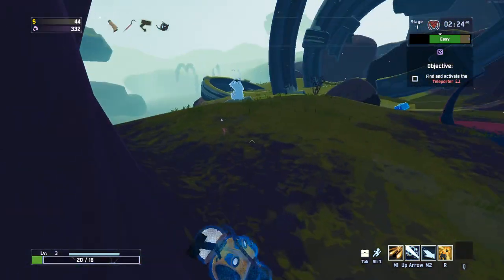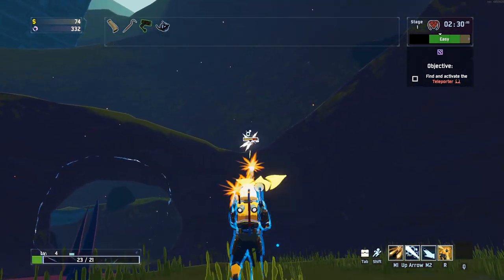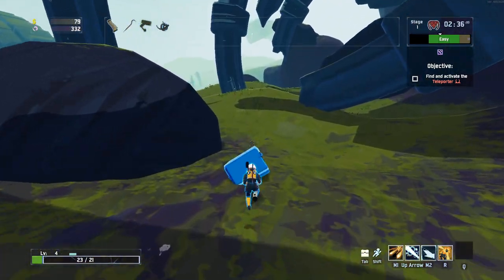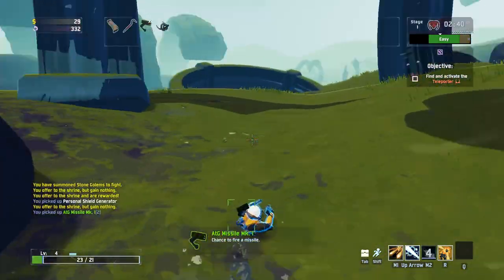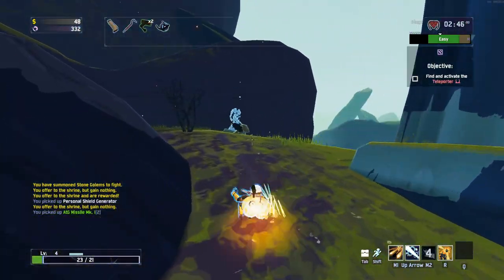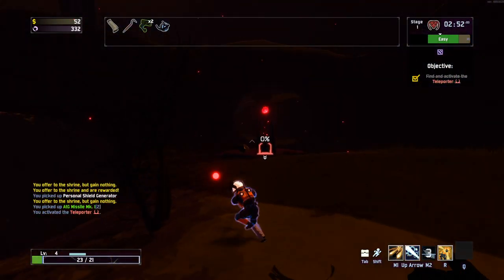We have a big chest here as well and I think we can still afford it. Is that a new visual on the Personal Shield Generator? Definitely looks like it - I don't remember having this visual before. Those rockets are going to be huge for us. Yes, we can afford it! These rockets are going to be absolutely massive for us. Like this boss - if we can not get insta-blipped by it, rockets are going to do great work.